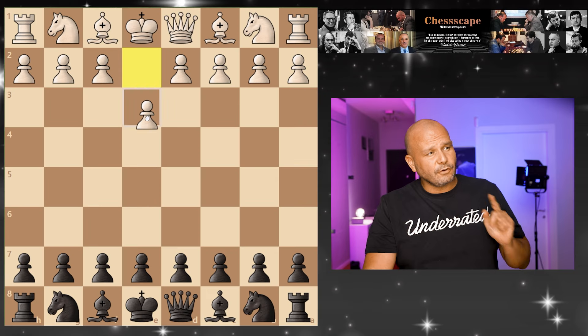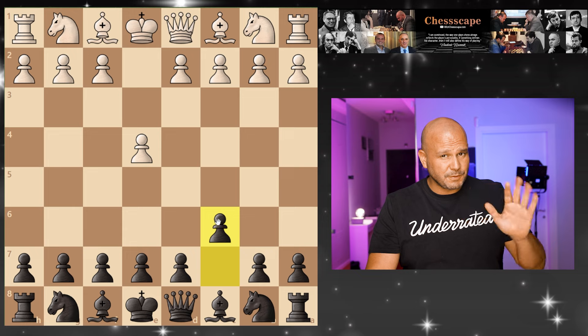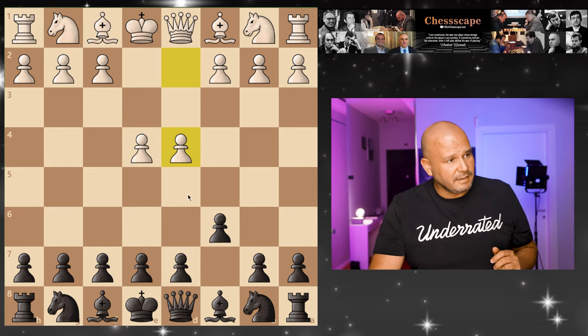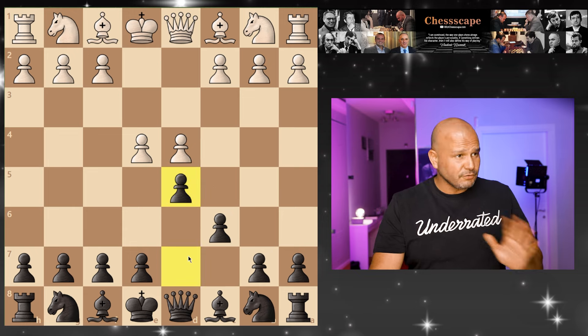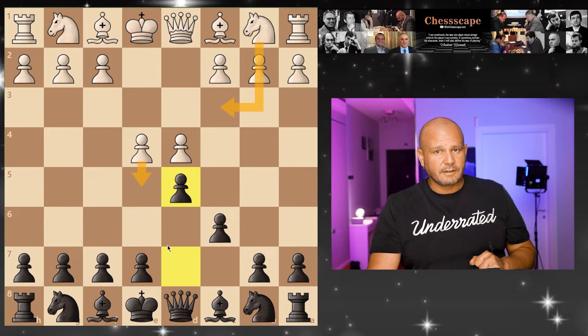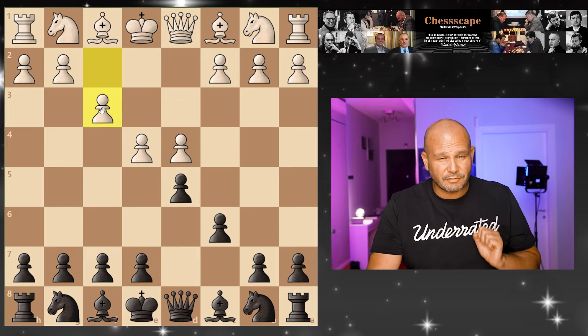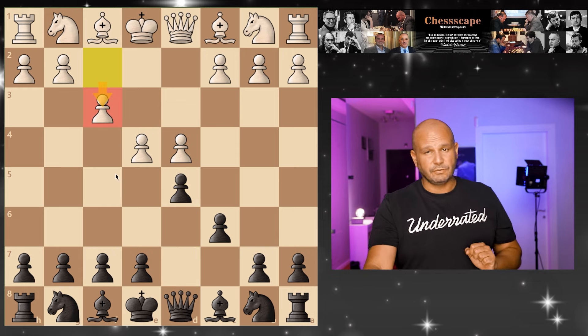After today's video you will never get scared by the fantasy variation in the Caro-Kann opening. If your opponent opens e4, you play c6 — this is the Caro-Kann. Most people will play d4 and here you play d5. Most of you know knight c3 developing a piece, but there is one move that is really surprising when you see it especially for the first time, and this is the fantasy variation — this move.